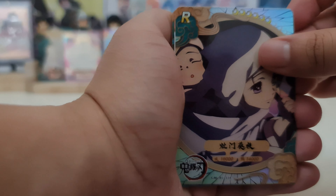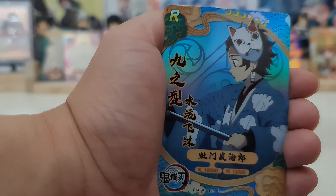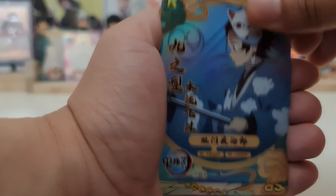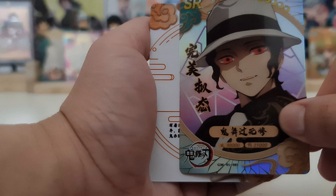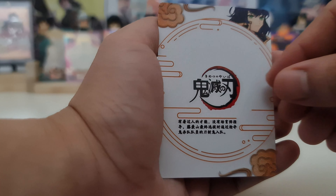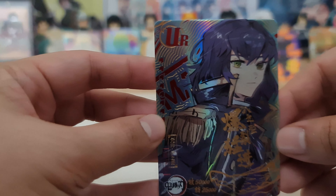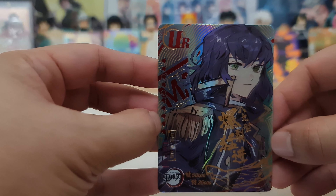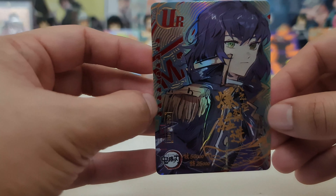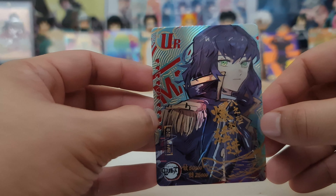Next pack. We have the mother of Tanjiro rare, the Arrow Demon rare, Tanjiro rare, Muzan SR. And our hit — it is UR of Inosuke. UR! I think we already pulled this from the other box, but still it's a pretty awesome looking card. Inosuke UR.